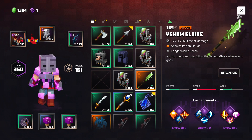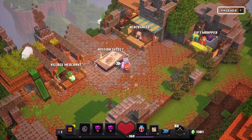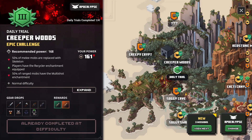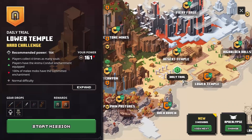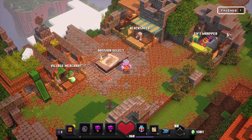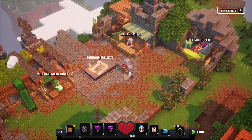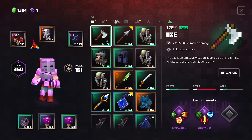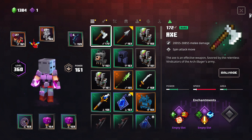Going there and doing those daily trials gives you really, really good gear. But you need a good build for this. I now have others that are supposed to be easier than what I just did. In terms of power I was underpowered, so you just need to focus on the ones that have the gear you want. You can get higher gear — if you want to upgrade something, do the daily trials missions because they give you really high power gear.